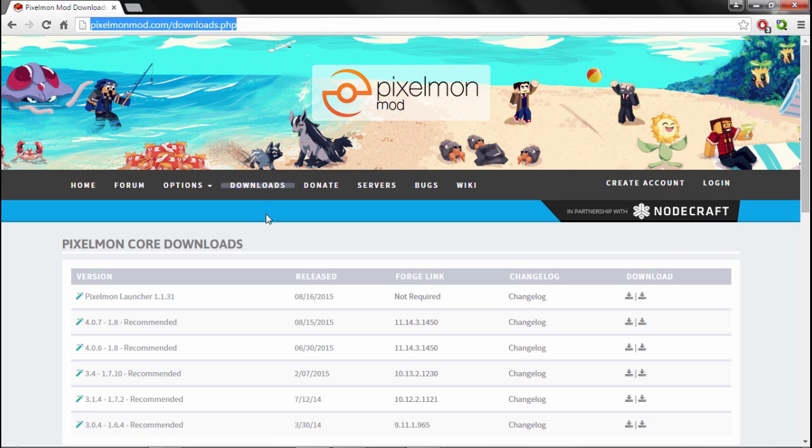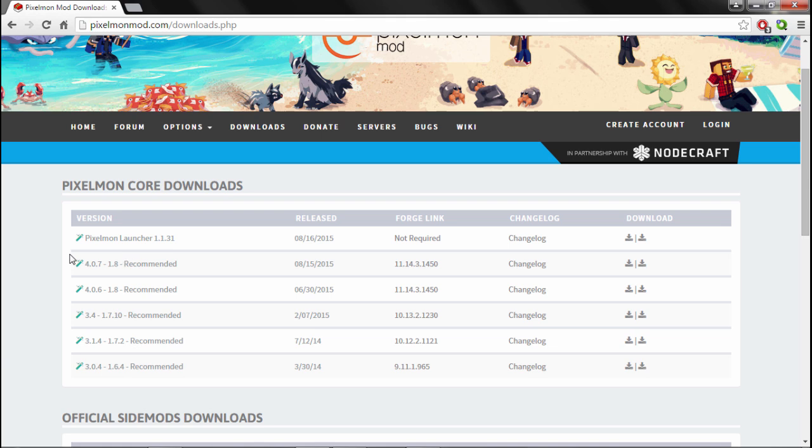First things first, you're gonna want to go to this download link — the link will be in the description. If you don't want to type it out, the link is pixelmonmod.com/downloads.php. You're gonna come to this web page, then you're gonna see it says 4.0.7-1.8 recommended release, August 15, 2015. You're gonna click this little button right here — it really doesn't matter which one.